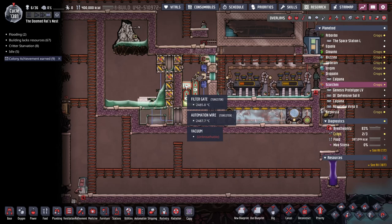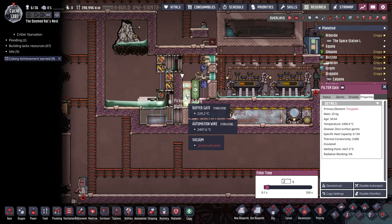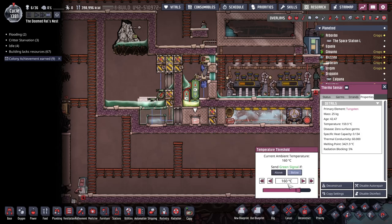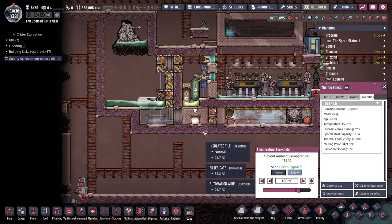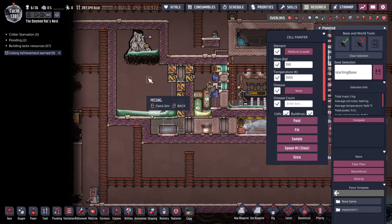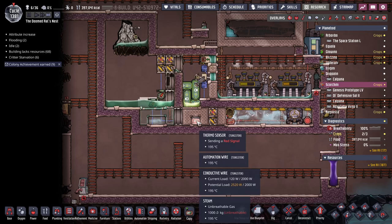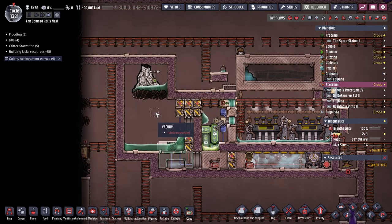Once it's a liquid all the way across, it exchanges heat with this tungsten filter gate, which has a melting point of 3,400, so it won't melt. The liquid blob exchanges heat with this gate, which is being cooled by the uranium and this tile. There's another 1,000 kilograms of steam in here and this is what controls the sensor. As long as this is below 160, the auto sweeper will run. It goes through a filter gate set to 50 seconds, so it's got to stay below that temperature for quite some time.